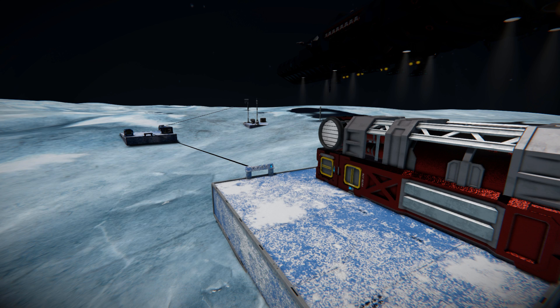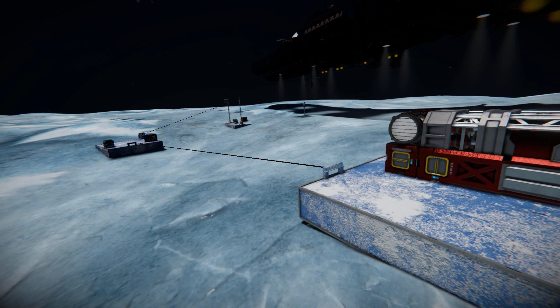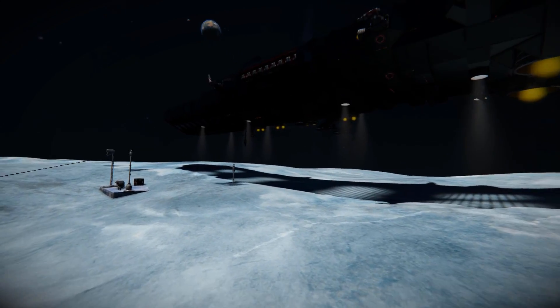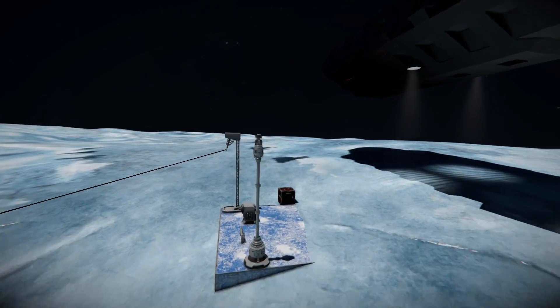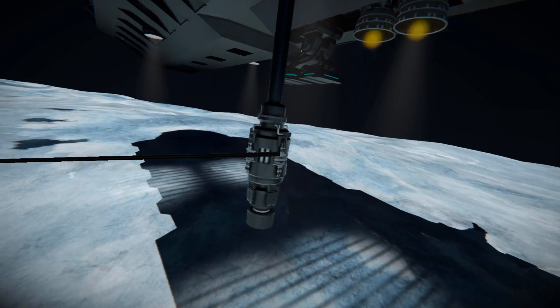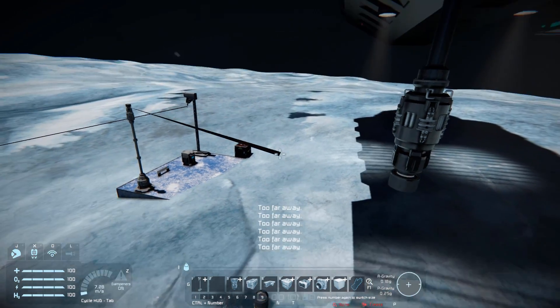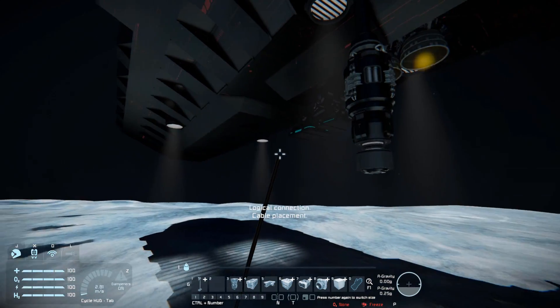There are some limitations with these cables. For a static grid — blocks placed on the ground — cables can reach up to 100 meters, which is quite a long length. For a dynamic grid such as a land vehicle or ship, the limit drops to only 20 meters. So if you're coming in for a quick recharge, you need to get pretty close before snapping the wires together.